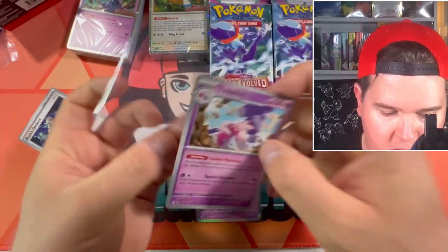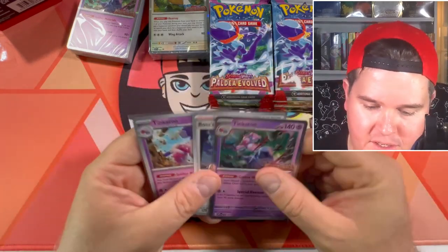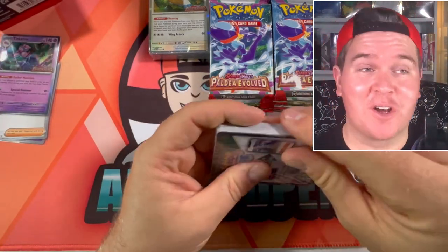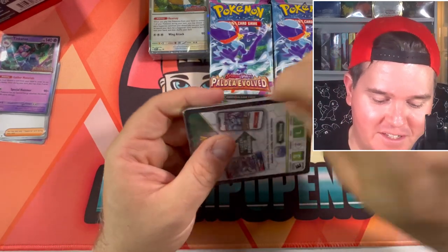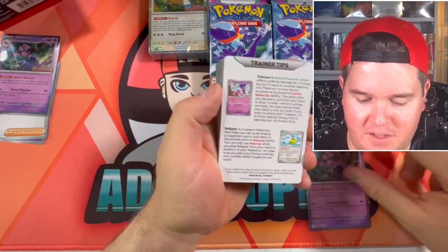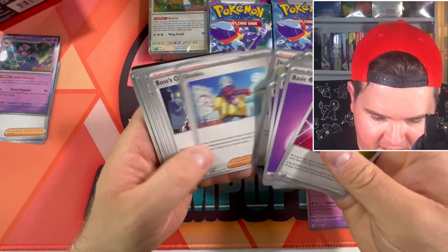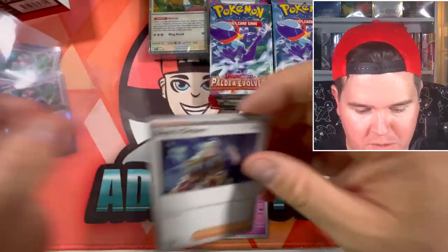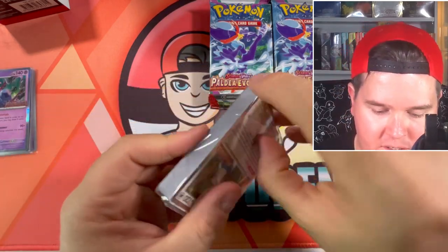I'm going to sleeve up my potential non-holo exclusives. I want to find Professor Turo — the male professor from the Professor's Research cards in Scarlet and Violet English. I've recently realized I'm missing that among a whole bunch of other non-holo exclusives for the Scarlet and Violet base set. Can you get different stuff in the Tinker Tongue deck? Nope — it is not any different.